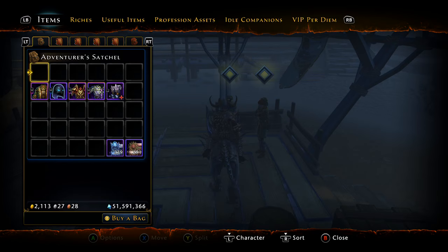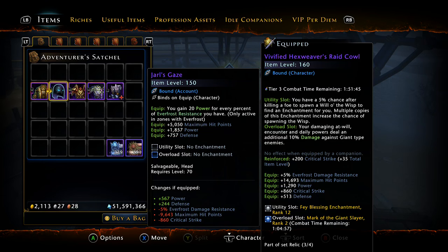They did add new items in the game and some of these items surprisingly have statistics that are comparable to relic armor. For instance, the Harl's Gaze is only item level 150, but if you look at the statistics it's pretty nice. The actual bonus — 20 power for every Everfrost resistance — is only active in Everfrost zones unfortunately. But compared to actual vivified gear, you're going to lose Everfrost resist and a lot of HP, but gain a decent 500-600 power.